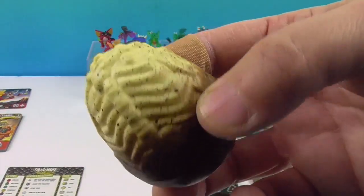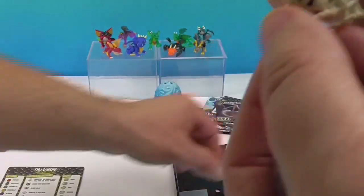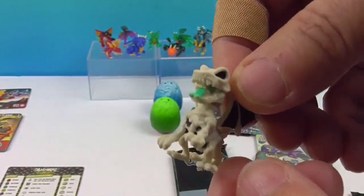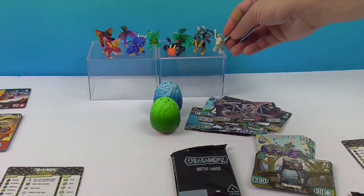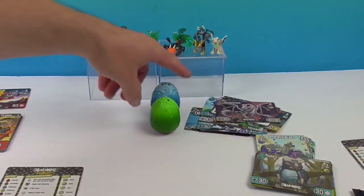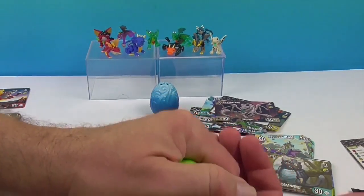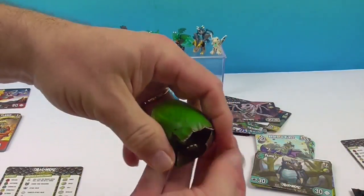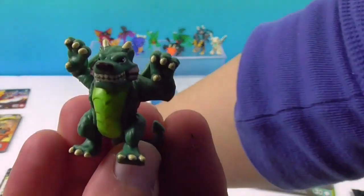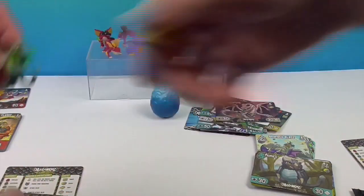Cracking another egg — Shadow Fang! We got that guy! A skeletal dragon — very cool. Cracking a green egg: we did get a different green one this time. Let's see what that guy's name is — Tussle! I think we got his card already. Very cool.